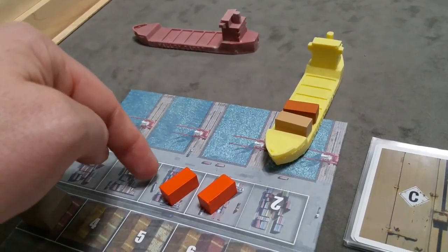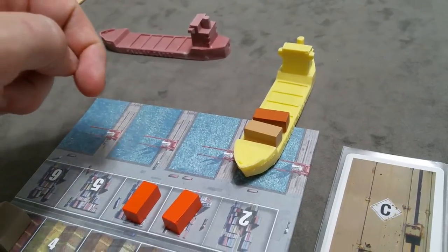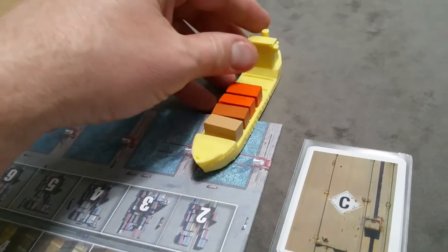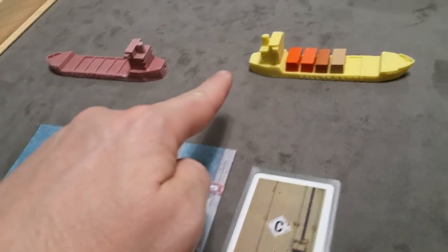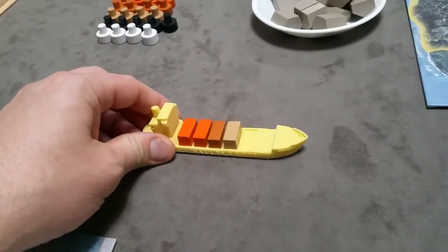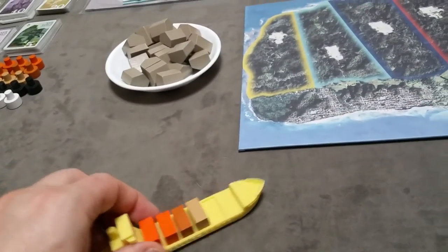Buying from the harbor store is only a bonus action when landing there. If you're already docked, it would take an action to load containers and then another action to move the ship out to sea. Once the ship moves out to sea as an action, nothing further happens — it would take another action to dock at another player's harbor or move to the main island. Also, you can never dock at your own harbor.